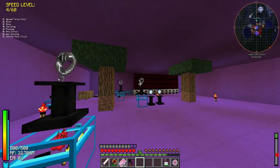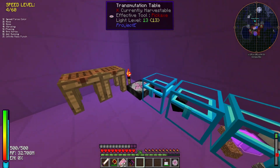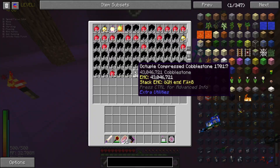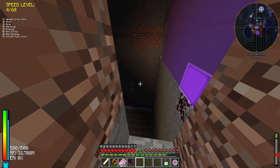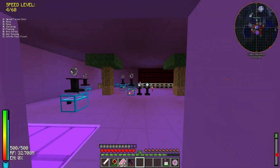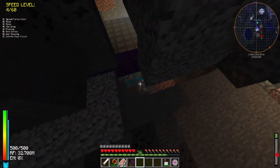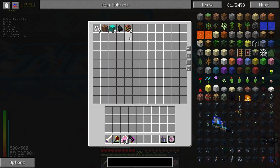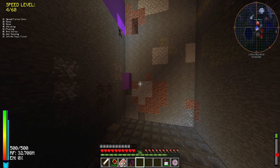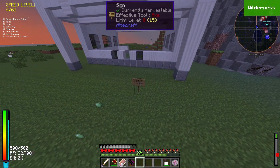He has a secret layer underneath if you crouch, where there's a whole bunch of octuple compressed cobblestone — so if you download the world for single player, there's essentially infinite EMC down here. You can get more octuple compressed cobblestone by using a duplicator tree, which is why he has two of them. He also had a spawn egg farm down here.